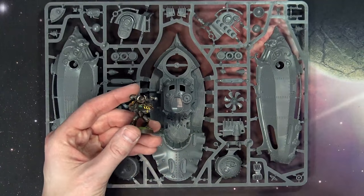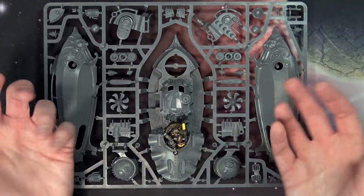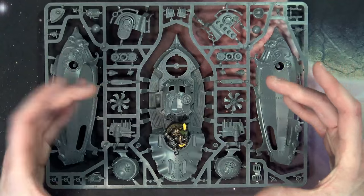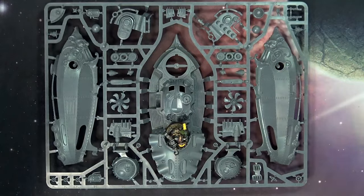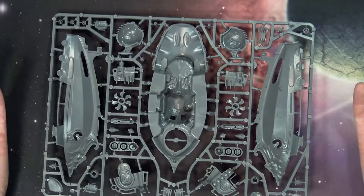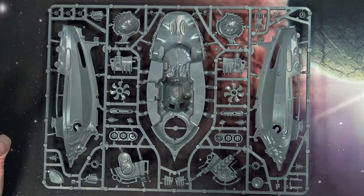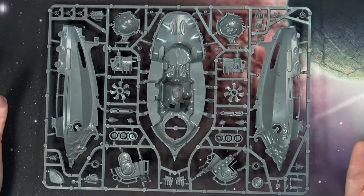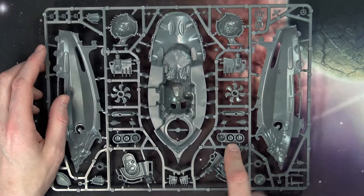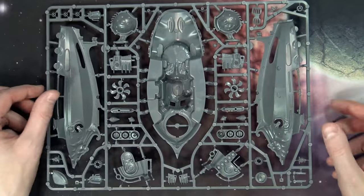For size reference, here's a Chaos Space Marine — this is a standard-size sprue, roughly Rhino-sized, but it's going to be mounted on top of a flyer base. It is also hollow, so you could perhaps mount some LED lights or do some craziness there. There look to be some spots in the back where you might be able to not glue down the bomb racks and have some removable components with magnets.